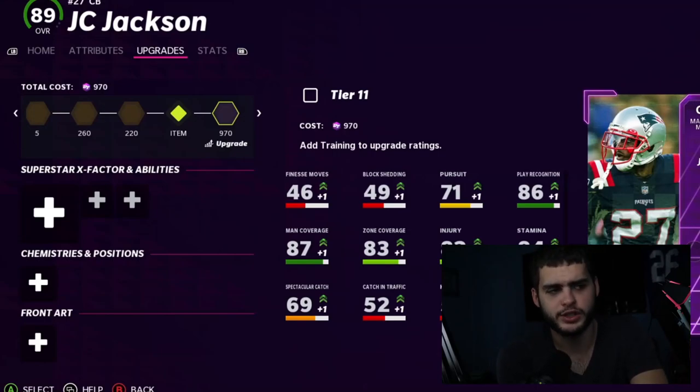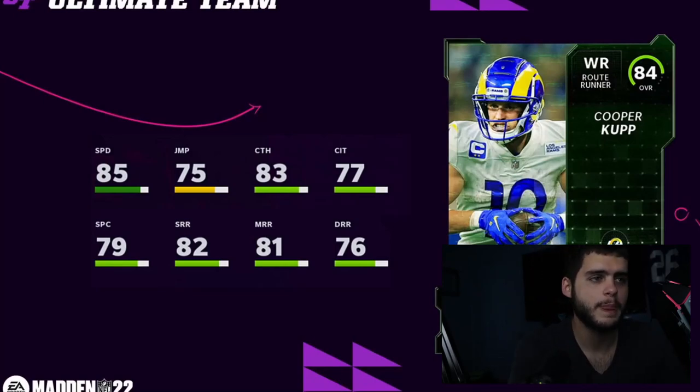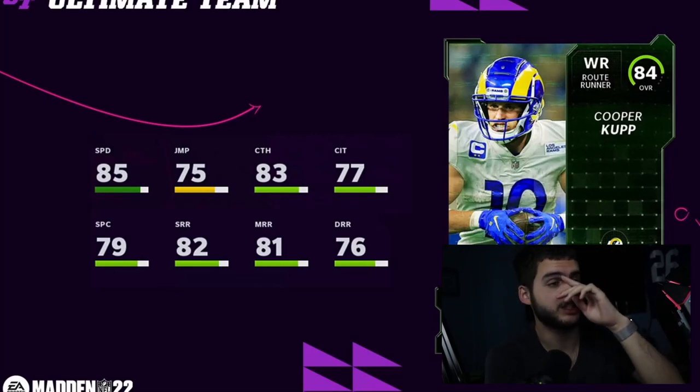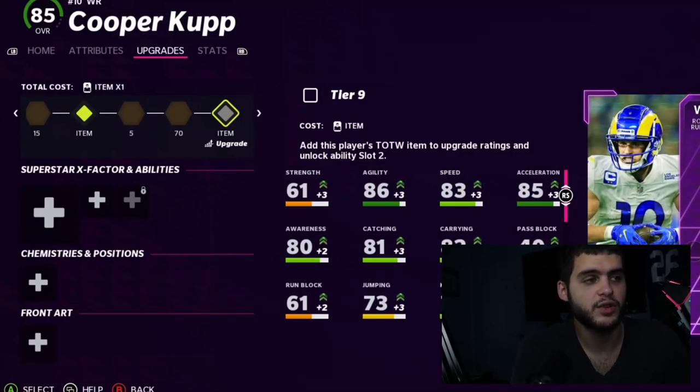Here's JC upgraded with some plus-ones on his stats — it's pretty simple to understand how this usually works. Cooper Cup had a really good week, been killing it with Matt Stafford. Expected this one as well — plus one for him, and since he's already higher than his base, he'll go up to around an 85 or 86 overall powered up, getting an 86 speed, which isn't horrible, though I wouldn't be using him.